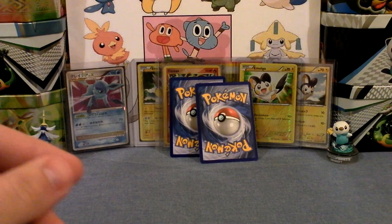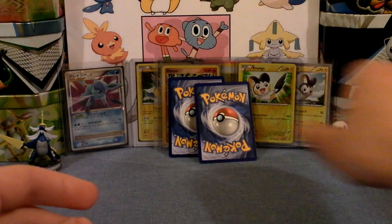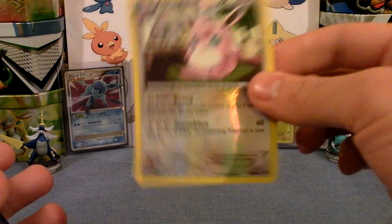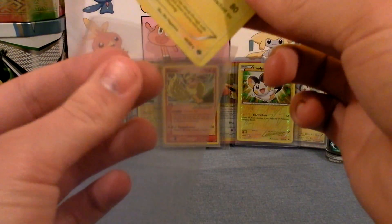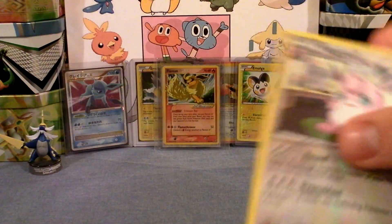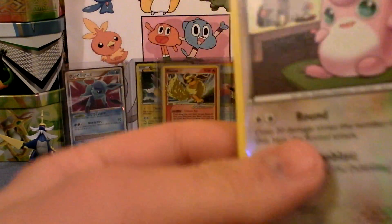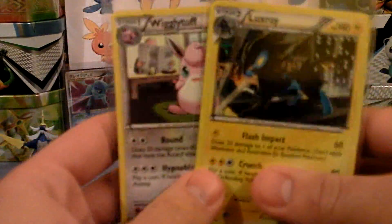Oh well, I pulled the Pikachu evolution from Pikachu to Raichu — I think that's kind of cool. The reverse is a Wigglytuff, and that is a rare. My rare is cool — electric holo. That is a very nice holo. So there we go, and of course Wigglytuff reverse. I'm going to sleeve that up too and put it with my reverses. That is nice, very cool.